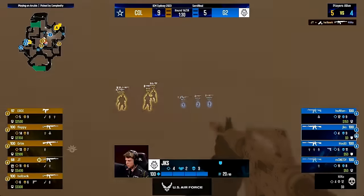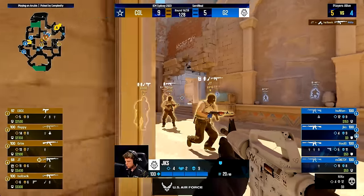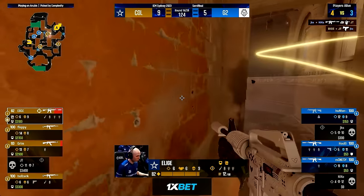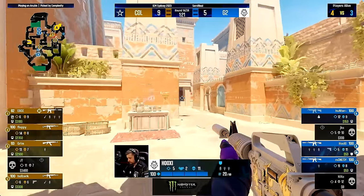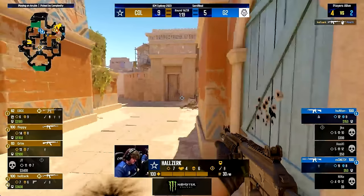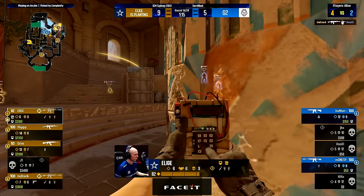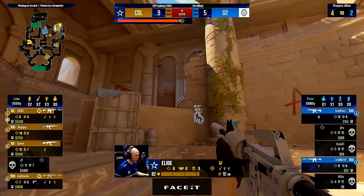JKS, feeling the pressure, has to try to trade — but gets a 1-for-1 trade, not ideal. Hooksy tries to come behind but is heard by Halstark. Just like that it's now a 4v2. Complexity knew Hooksy played middle and knew if they could just single out Nico — with a delayed mid push to not alert rotations earlier — they would win the round. And here they played it perfectly.